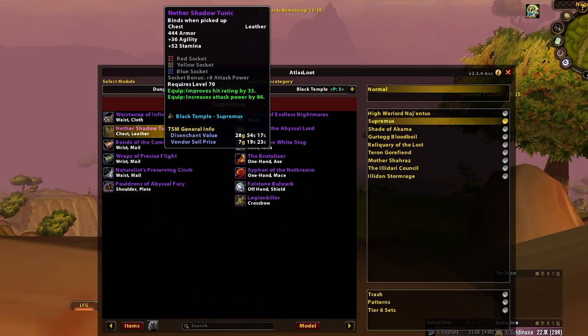Nether Shadow Tunic — a very competitive option for Enhancers if they haven't got Midnight Chess Guard yet. I wouldn't be surprised if Rep Paladins in the comments say Nether Shadow Tunic exists and Enhancers can take it whilst they take Midnight Chess Guard. That's not necessarily the worst suggestion in the world. Enhancers want this potentially if they don't have Midnight Chess Guard, but Midnight Chess Guard should resolve itself relatively soon. So not the biggest deal, but Enhancers can use it as well.